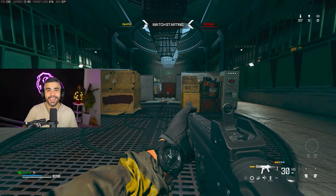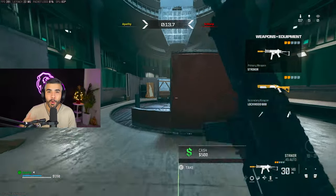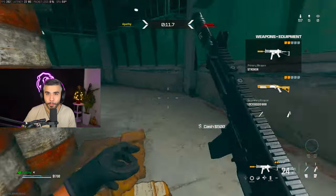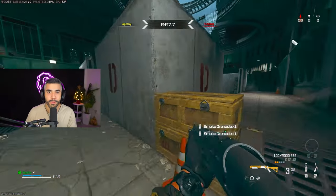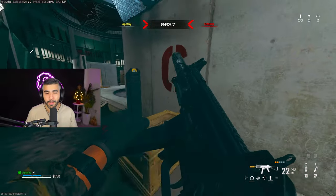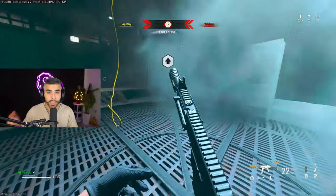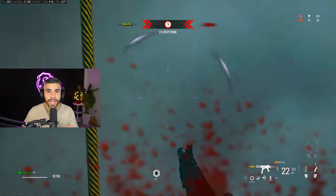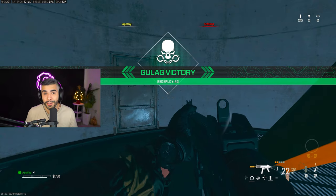Tip number four: in the gulag, you can go up the zip line very quickly to win. Don't do it the slow way. Smoke out the middle of the map to mess with your enemy, especially if you're weak and feel like you can't win the 1v1 gunfight. Smoke, then jump and grab the zip line — it launches you up very quickly and it's very hard for them to kill you.